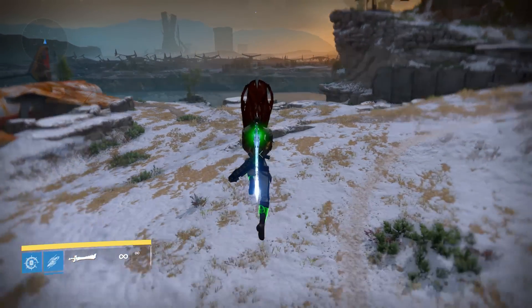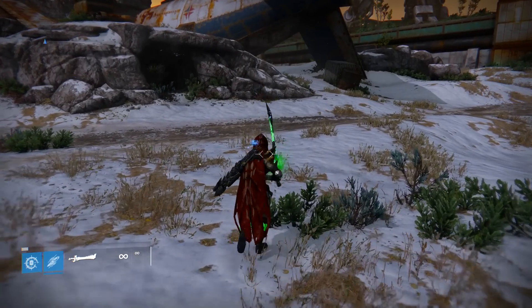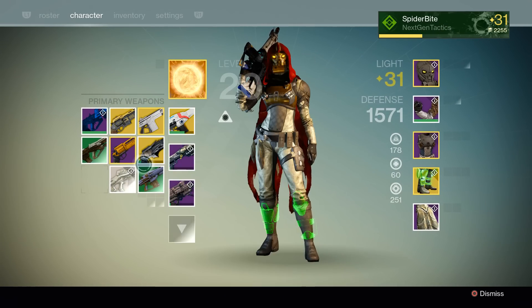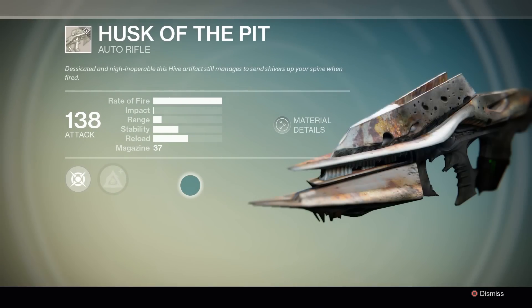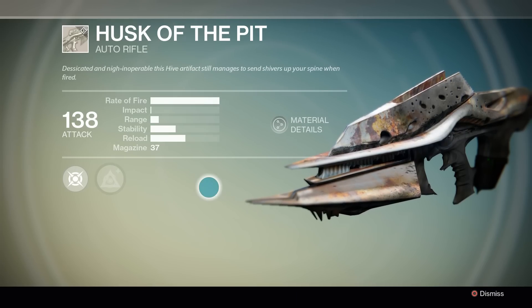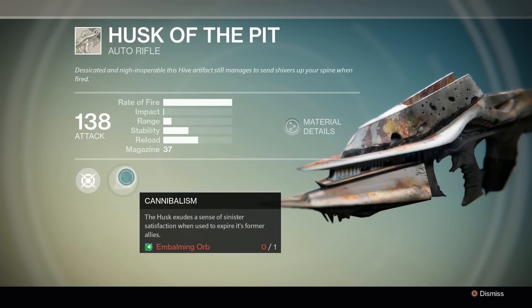We're doing a little epic jump and with the sword we'll just get rid of the super, then check this thing out. Here it is — Husk of the Pit, auto rifle, Desiccated, Nigh Inoperable. This Hive artifact still manages to send shivers up your spine when fired. It's got a 138 attack, rate of fire is insane, impact is obviously very low, but it's not really about the stats.